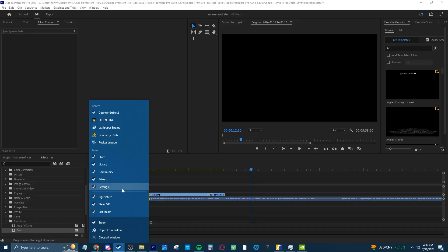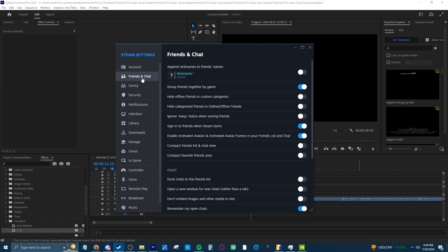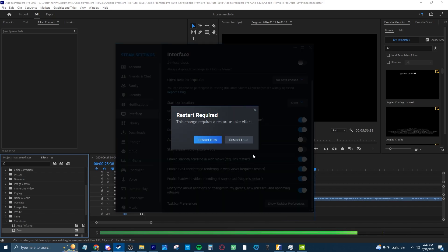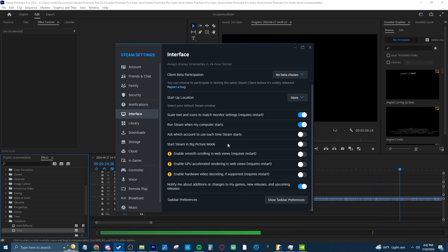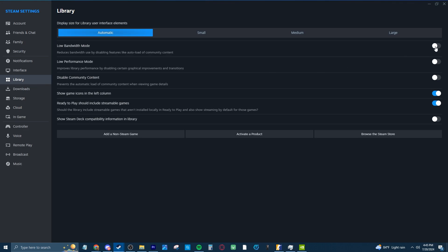Starting with some Steam settings. Go to Steam settings by right-clicking on Steam and then clicking Settings. Start at Friends and Chat and disable the Enable Steam Avatars and Animated Avatars Frame settings. Then move to the Interface tab and disable Enable Smooth Scrolling in Web Views, Enable GPU Accelerated Rendering in Web Views, and Enable Hardware Video Decoding. This does require a Steam restart, but you can do that later. Go to the Library tab and turn on the first three options. All of these slightly optimize Steam and make it take up a little less CPU, which should help your CS a little bit.